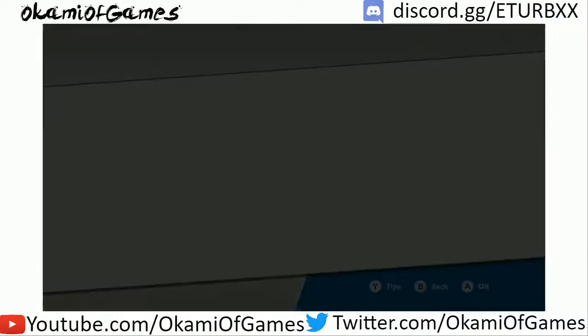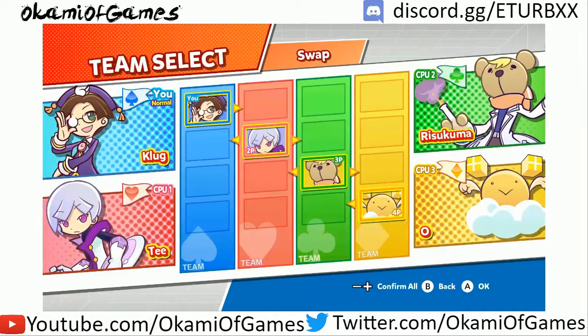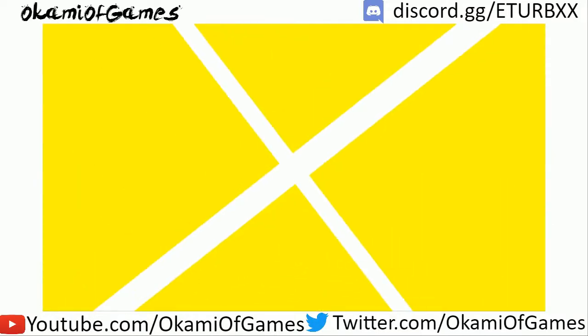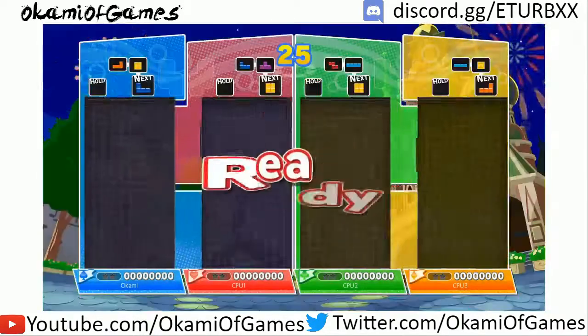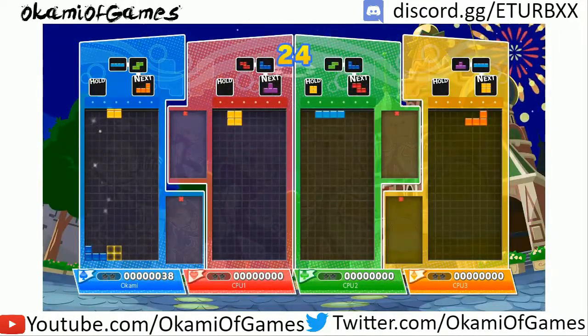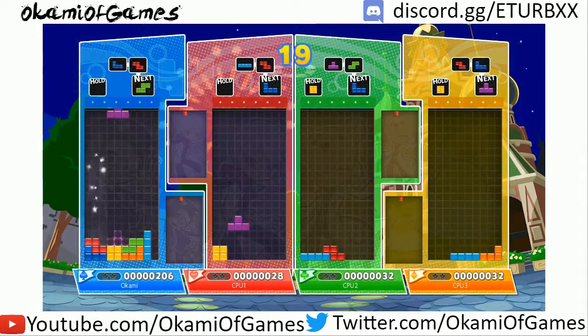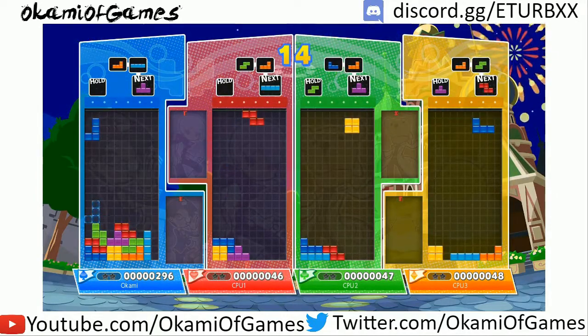So if you have never played Puyo Puyo Tetris, here's how it works. We start with Tetris. We have roughly 25 seconds to set up a Tetris board and basically get a good setup going.